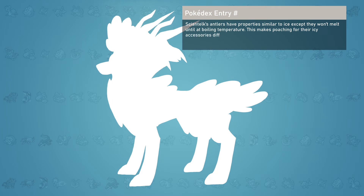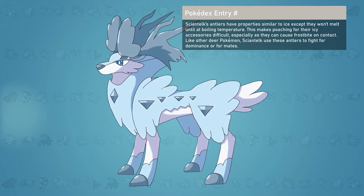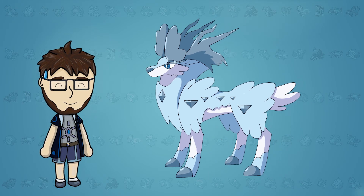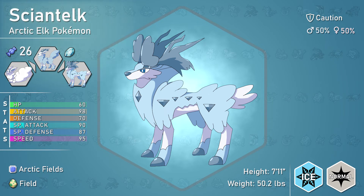Cientelk's antlers have properties similar to ice, except they won't melt until boiling temperature. This makes poaching for their icy accessories difficult, especially as they can cause frostbite on contact. Like other deer Pokémon, Cientelk uses these antlers to fight for dominance or for mates. This is Cientelk! I appreciate the antlers of the Giant Chinese Elk being reflected in this design. It's very simple yet unique as a species of Pokémon, with its bright colouration of light blue and white. For stats, Cientelk has well-rounded stats with most emphasis on speed and offence. For its abilities, they remain unchanged but will be useful in a hail team.